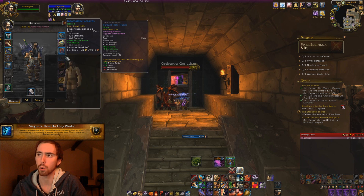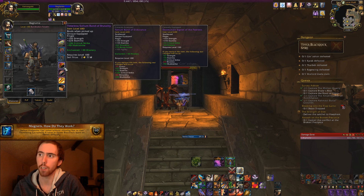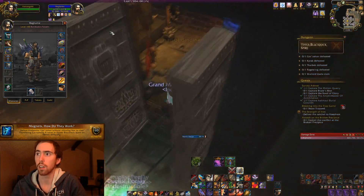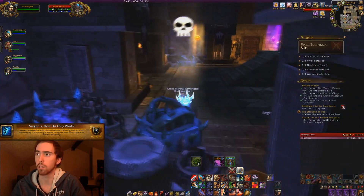You get this in UBRS from the first boss, Orbinder Gorshon. If you've never done this before, what he's going to do is at 75, 50, and 25%, he's going to channel some of his conduits and start casting Thundercrossophonate. By getting this achievement, you have to prevent him from casting it more than three or four times basically.